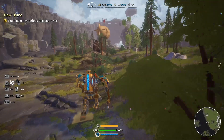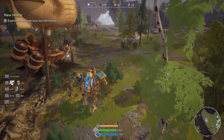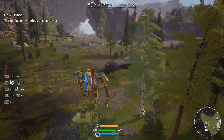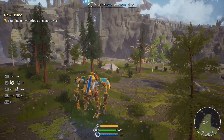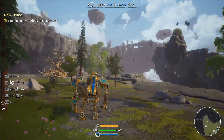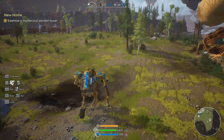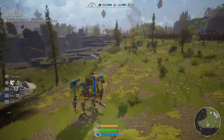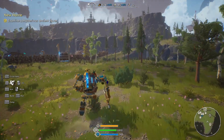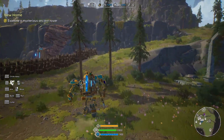I wonder if we can build one of these things again and fly to the other island — which makes sense because the game is called First Dwarf. Mysterious ancient tower — is that the tower? Maybe that tower over there. Let's go up. That's where we crashed — you can see the crash landing site right there. If you haven't seen this one, go watch it — the first episode was super cool, we had a fight with a bunch of bad guys.